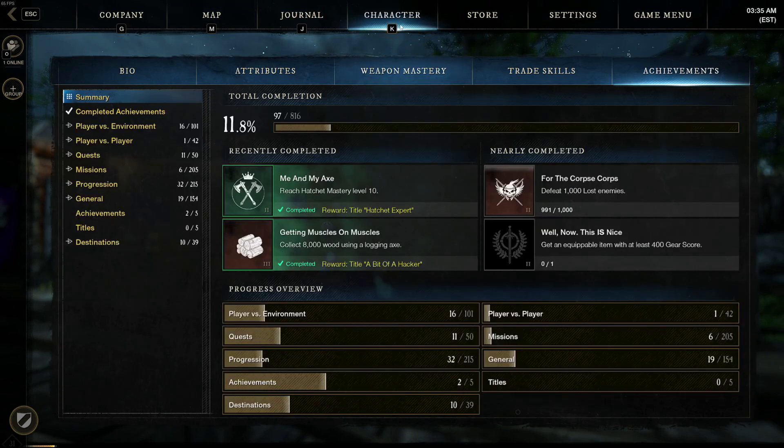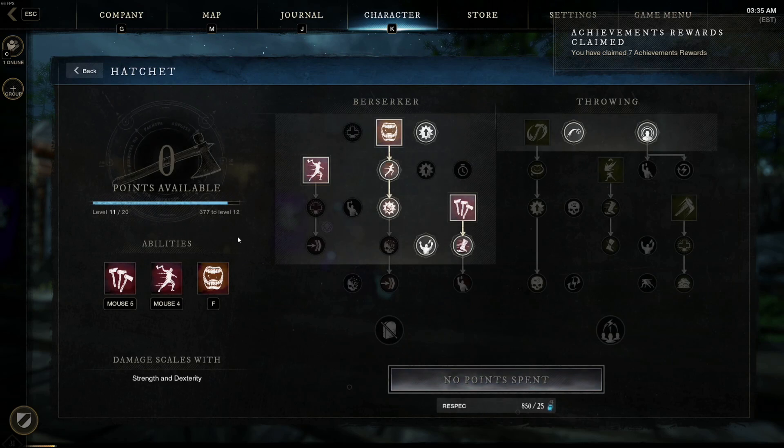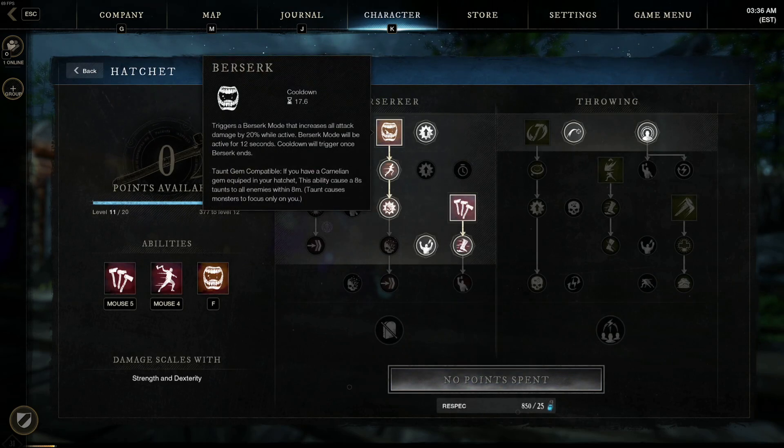What you're going to want to do is get a skill on the hatchet called Berserker. If we go over to the hatchet here, you'll see that I have Berserker — it is the top one. You only need to get this to level one for it to be useful. The hatchet is also exceptional at both PvE and PvP because it has a ranged attack as well as melee capability. Berserk is a skill that triggers berserk mode when you press the button, has a cooldown of 15 seconds once it's done, and lasts for 12 seconds.